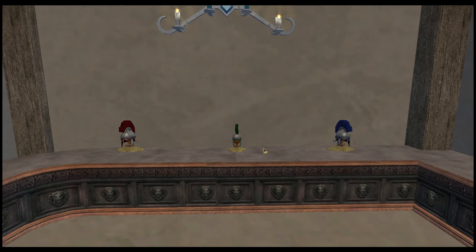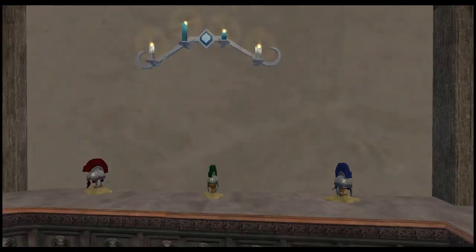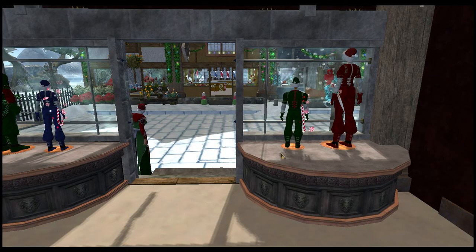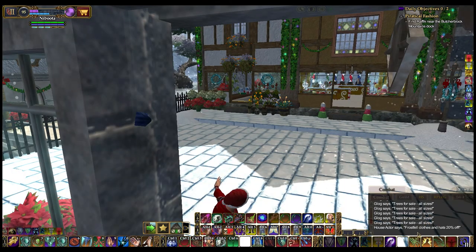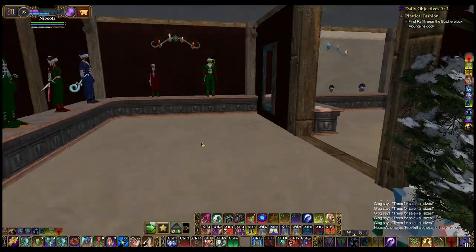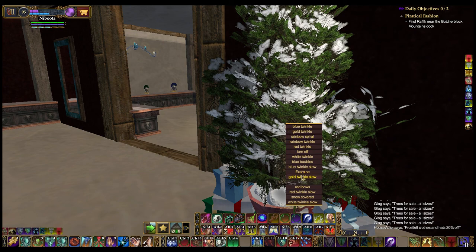What is this green one? I don't recognize that — it must be a Frostfell craftable. Because these are all Frostfell hats in here. Oh wait, there's a house actor. She says: Frostfell clothes and hats, 20% off. Oh, another tree — let's look around first before we decide. Yeah, we'll do rainbow in here. Because it's got to be rainbow, right? Reading rainbow! Reading rainbow.